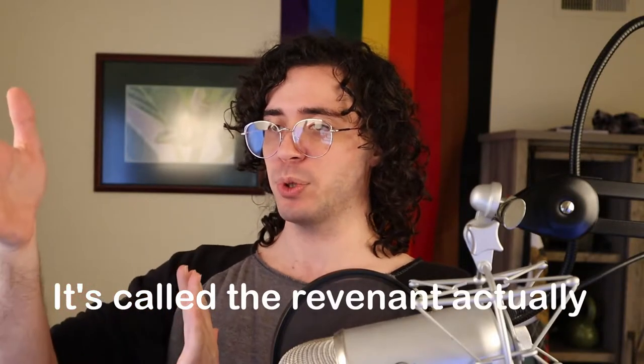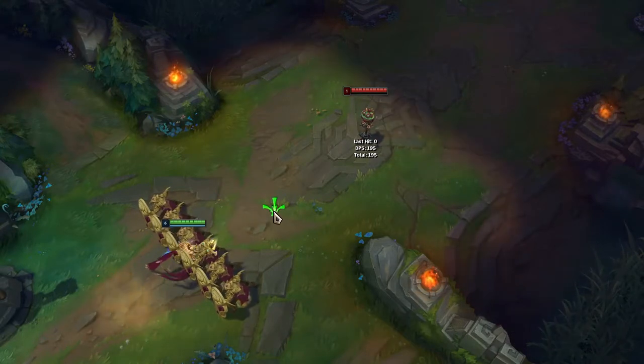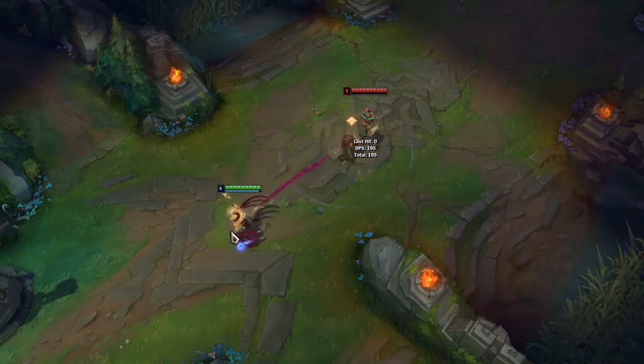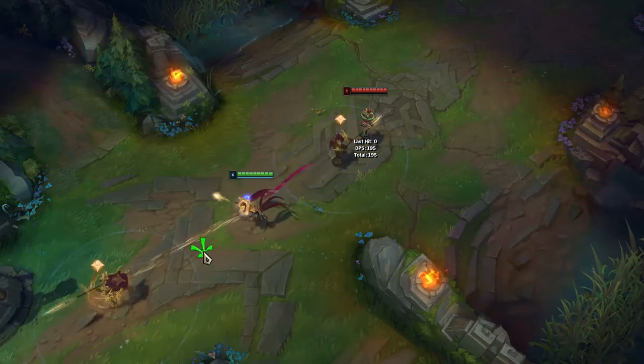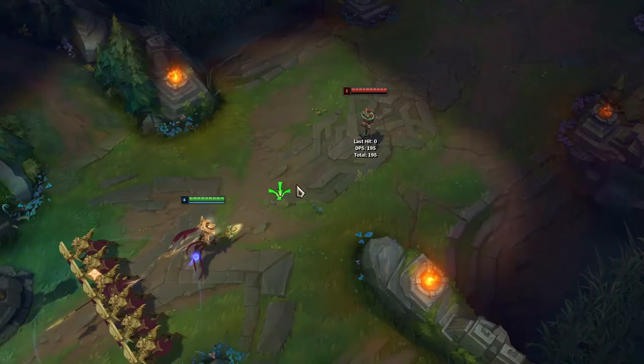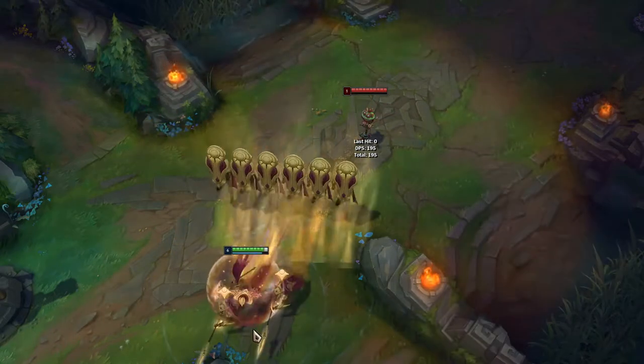There's also a reverse shuffle where you set up your soldier, move in with Shifting Sands, ult someone toward your team, and then Q in the opposite direction - so you're moving away while ulting people toward your team. It's really cool when it happens; I've done it once on accident and never on purpose because it's really difficult to execute. I wouldn't try it in a tight game since you might lose. Practice it if you want, but it isn't super key.